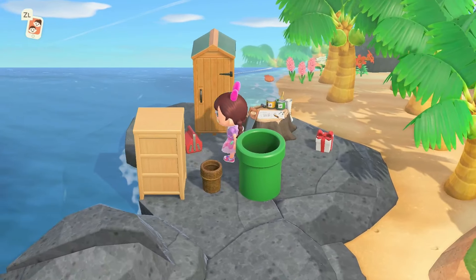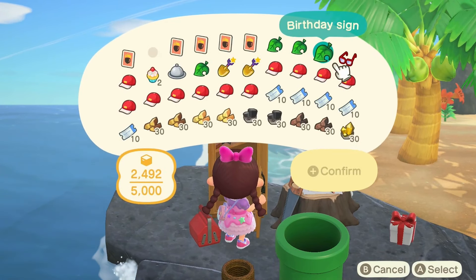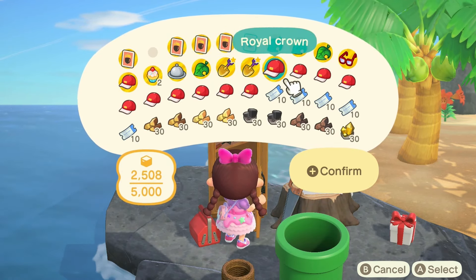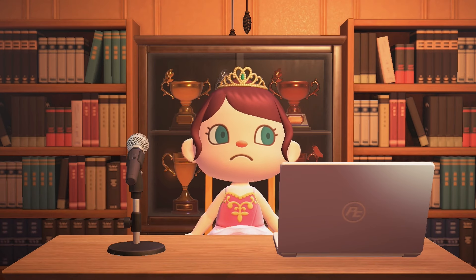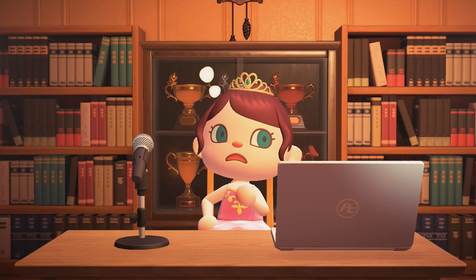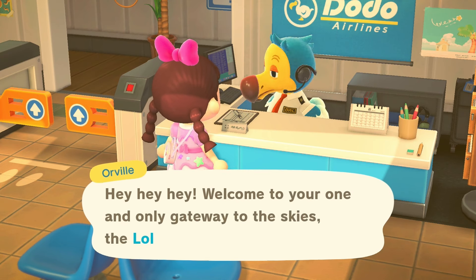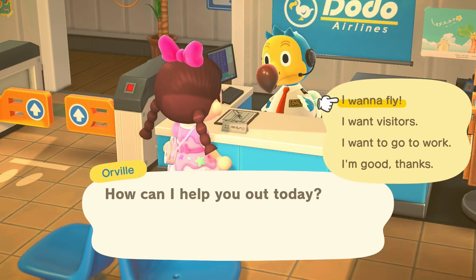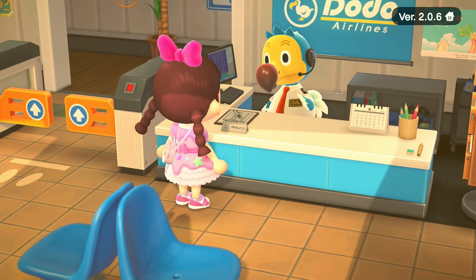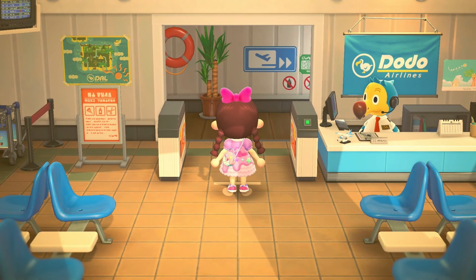Once you have an island in mind that you want to go to, it's time to clear out your pockets so that you can grab as many items as possible. Anything that you have on you which you don't need right away, just put in your storage or drop it on the ground. You don't need to have all four rows of pockets to use the Treasure Island — as long as you have access to the airport you're good to go. However, having larger pockets can be helpful. With your pockets emptied, go into the airport and speak to Orville. Tell him you'd like to fly and visit someone by online play, then select visit via dodo code and enter the dodo code for the Treasure Island.